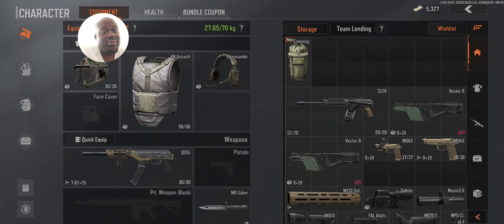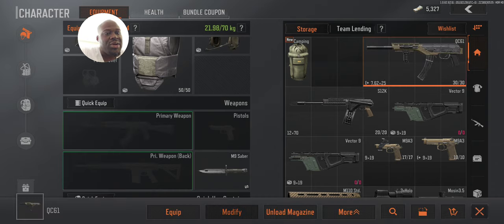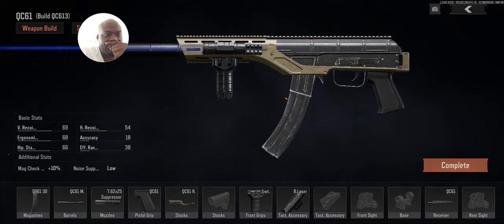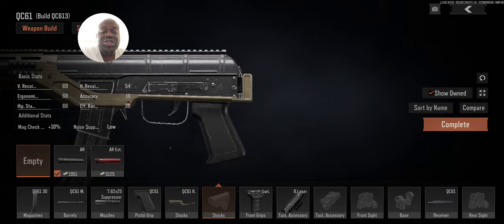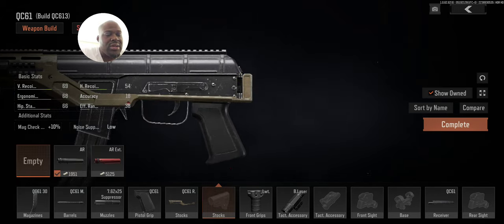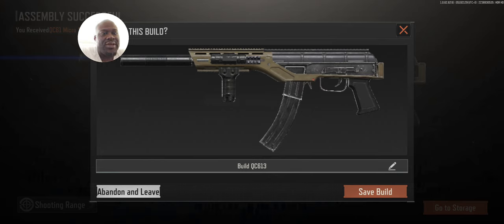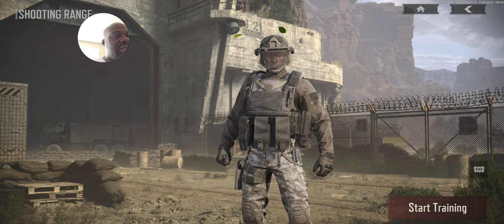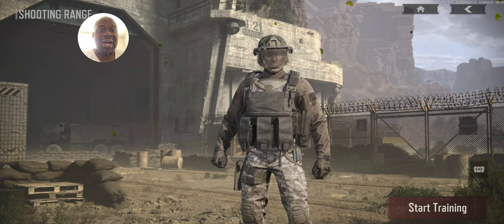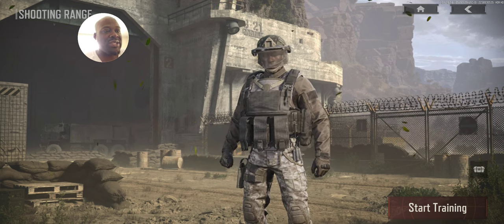I want to see how my gun shoots. The only way you can modify your gun is in the gunsmith from storage — you can't do it from the equipment screen directly. So I put it in storage, click it, and press modify. My gun is already set; I just want to test shooting it. Here's another shortcut: click a weapon that's not on you, press modify, complete, then shooting range, and you'll get there.